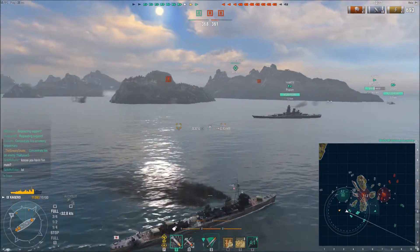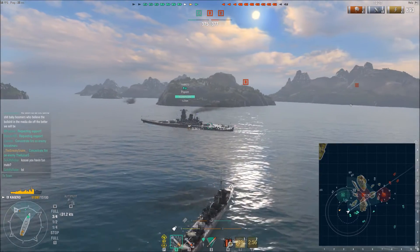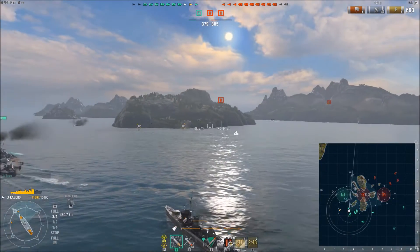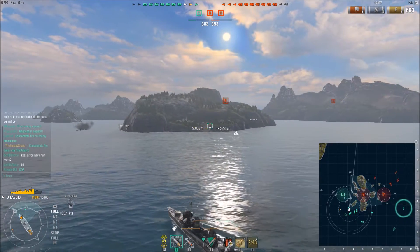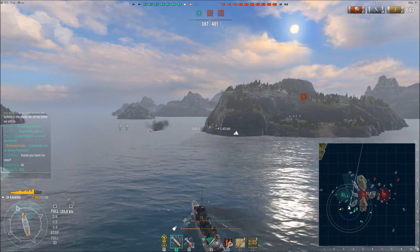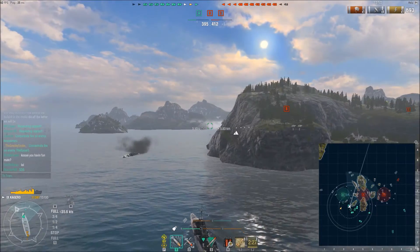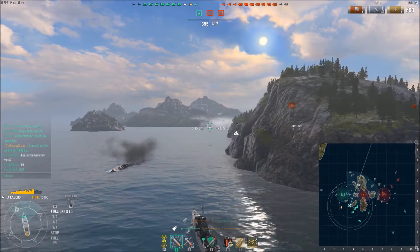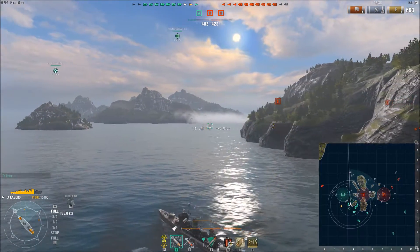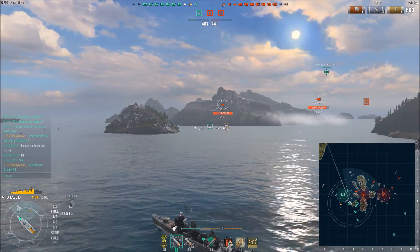You might be thinking, 'what's so special about this game?' Here's why I run the Zao torpedoes: Putin has played almost 500 games in this ship — it's his most popular — and he enjoys it for the different torpedo options and that glorious concealment rating of 5.4 kilometers with a concealment build. The three torpedo options are: the short-range 76-knot Zao torps at 8 km; the fully upgraded Fubuki torpedoes at 67 knots and 10 km; and 20-kilometer torpedoes at a meager 62 knots. The Kagero is somewhat underutilized because people don't understand you can play it many different ways.